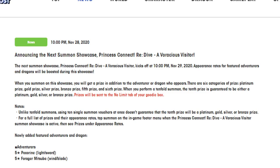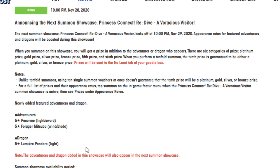Hello everyone, are you ready for another adventure? It's me, Wookiee, and I'm back with another Dragalia Lost video. Today we're going to be going over the new units coming with the Princess Connect collab. We have three new units to talk about: Pecorin, Forger Mitsuba, and Lumiere Pandora. The one unit I can't talk about is Forger Cleo, who's going to be the free-to-play unit, but she's also coming with this event.